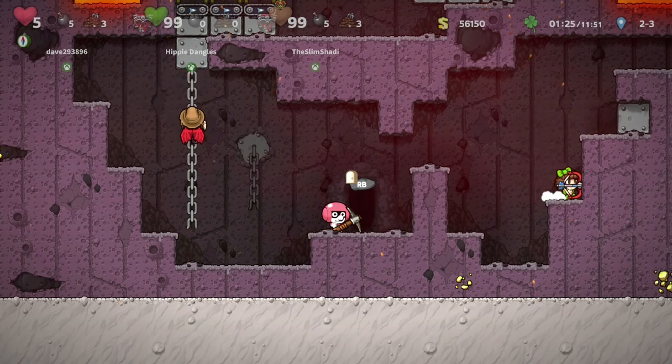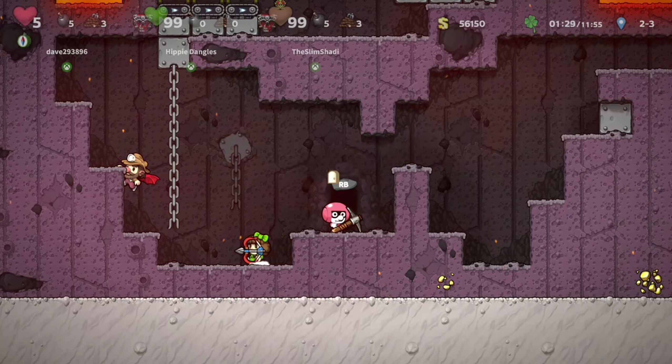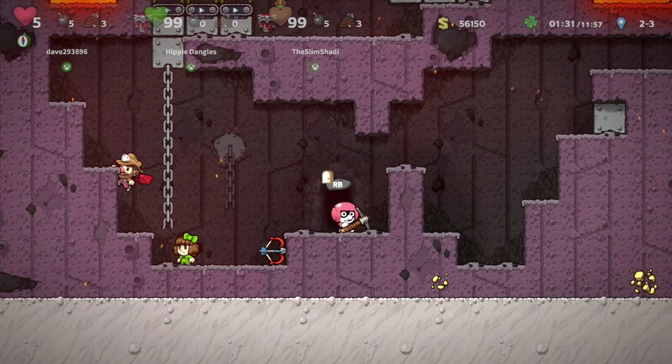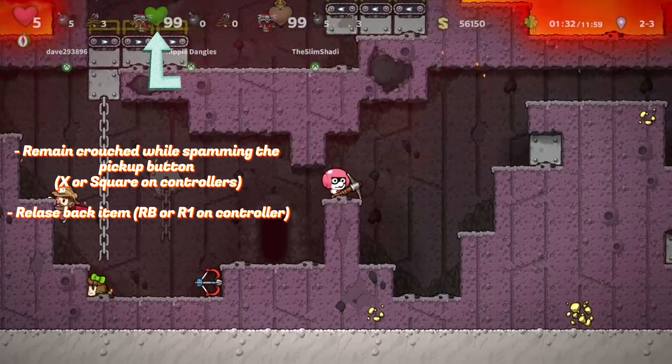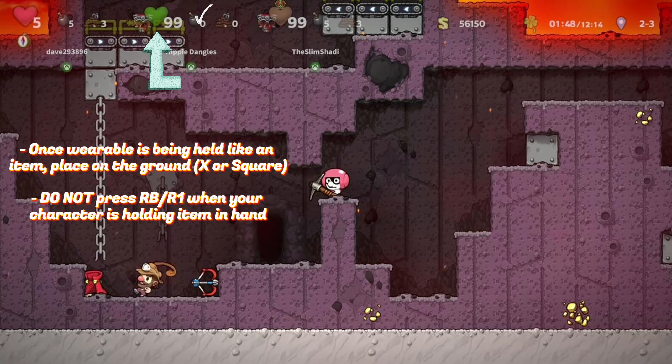You want to start off by going into a corner, crouching down and remaining crouched, while spamming the pickup X or square button on console repeatedly. When it attaches to your back, simply release the item with RB or R1 or whatever button is mapped to release, and go right back to spamming X. Once it's being held like an item instead of on your back, do not press the release button.